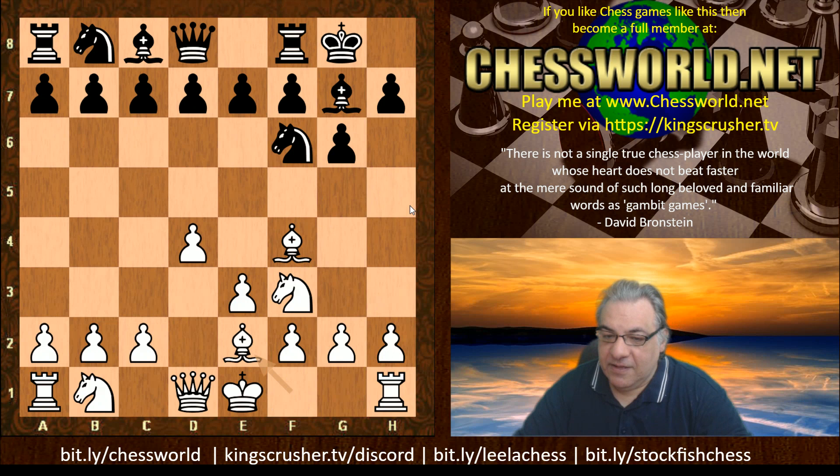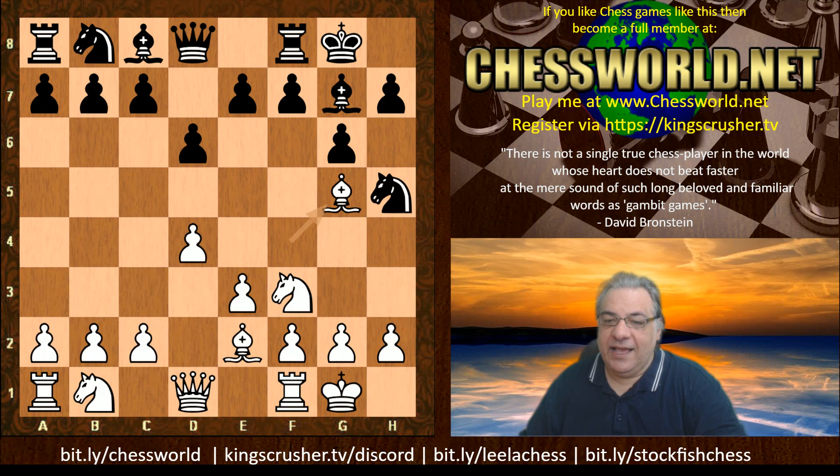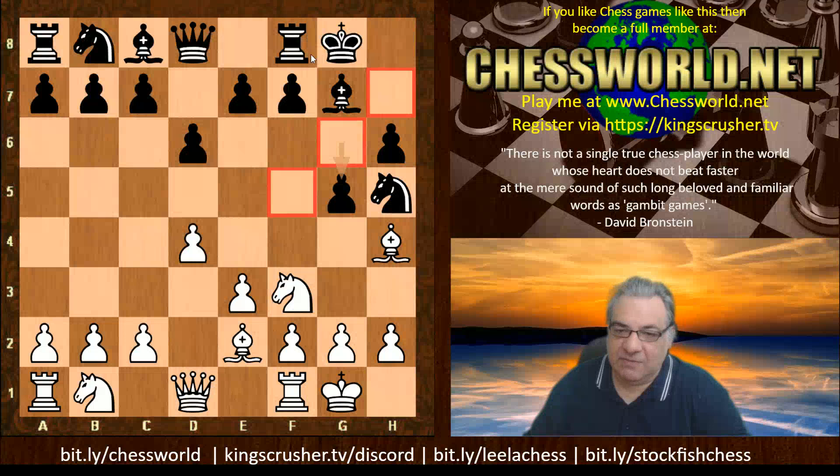We have d6, and again white doesn't play h3 but rather just castles. We have Nh5 now, Bg5, and it looks like a microscopic downside - h6 - but the light squares are being slightly weakened here with this provocation. So Bh4, and again you can see the micro downsides accumulating: the light squares are being weakened. You might not think this is particularly dangerous, but a key move Nfd2 is played.